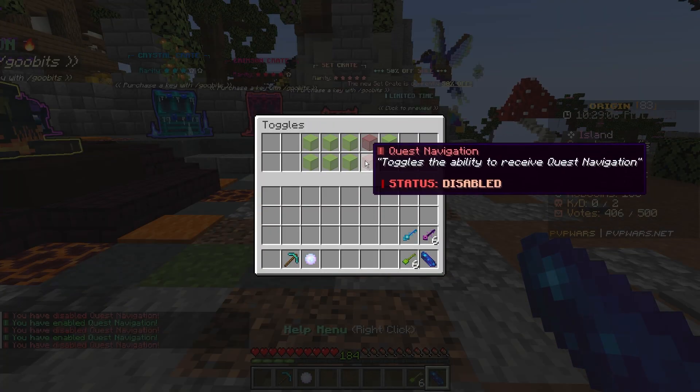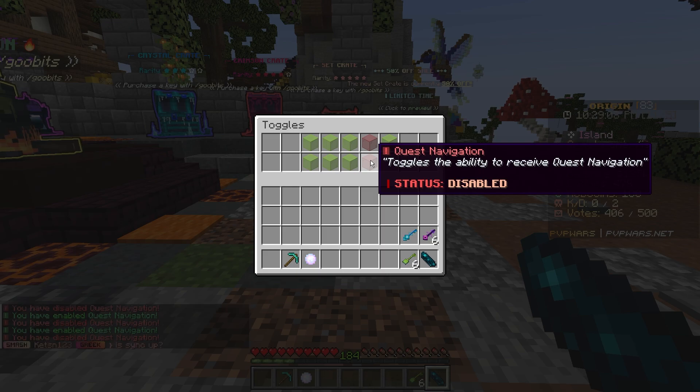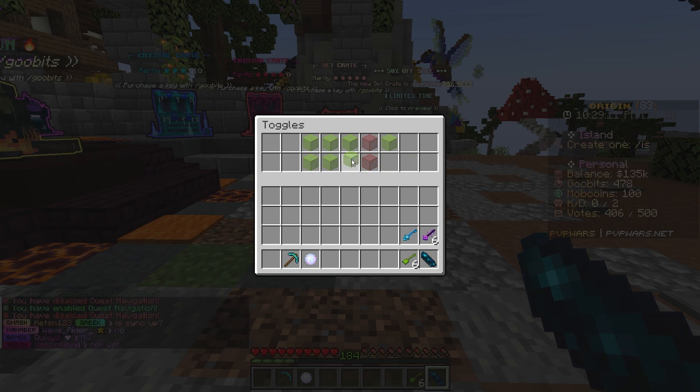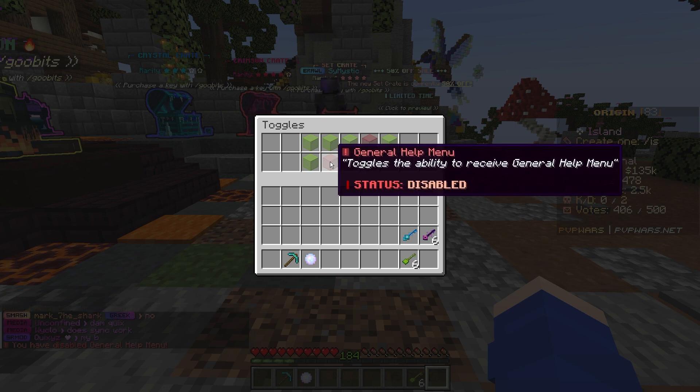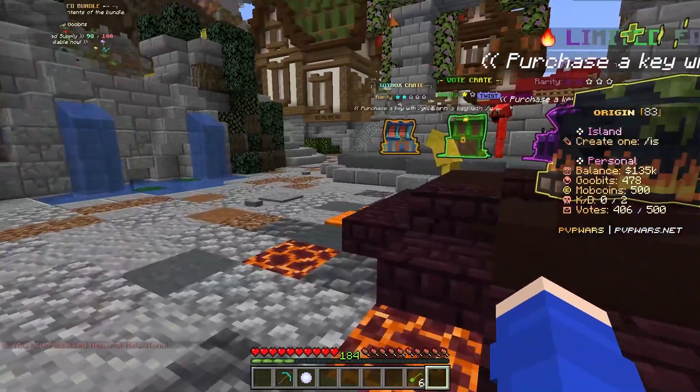I'm going to disable a few things — toggle off the quest navigation because I don't need it currently, toggle off scoreboard time, and get rid of the item in our inventory that's taking up the ninth slot. Okay, we should be good for now.